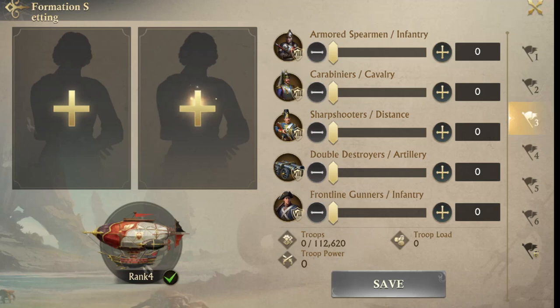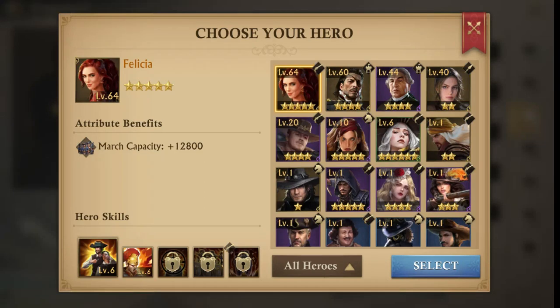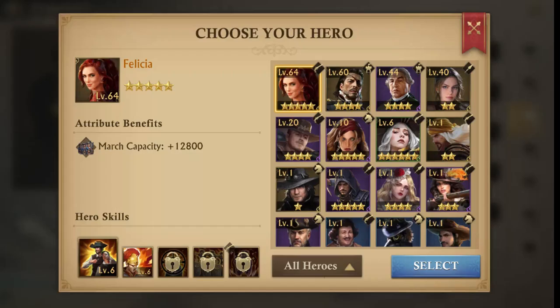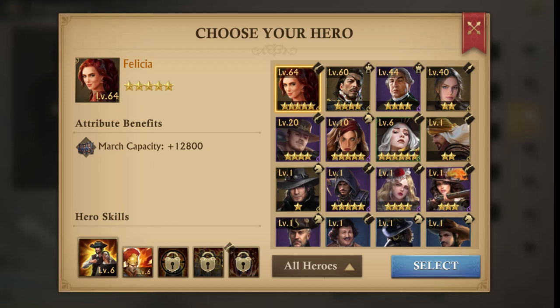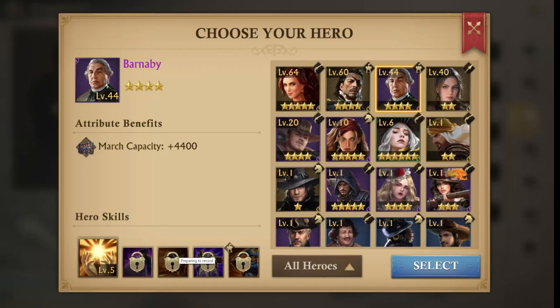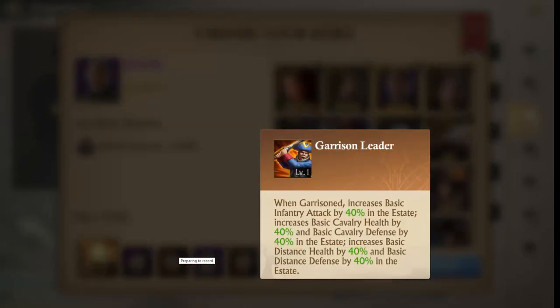My third formation — now that I have my buff on, I'll show you how to choose the heroes. When you choose a hero you get all your heroes up here, and what you look for is the highest level and the highest march capacity. Pretty simple. You could go crazy looking at their actual skills — 40 percent chance of dealing damage, so she's really good at that. Some people like Barnaby; he's defense. If you unlock his last skill when he's garrisoned and he's on your wall, he gives you 40 percent on the estate.